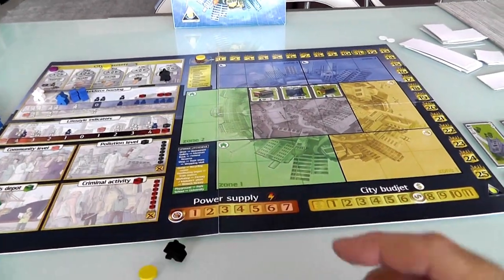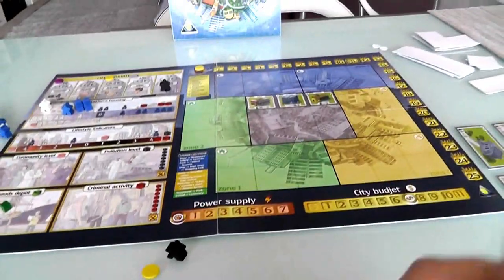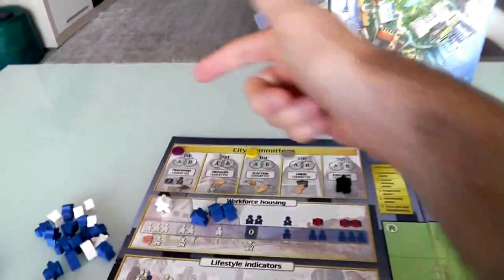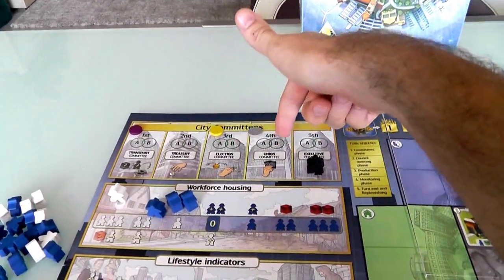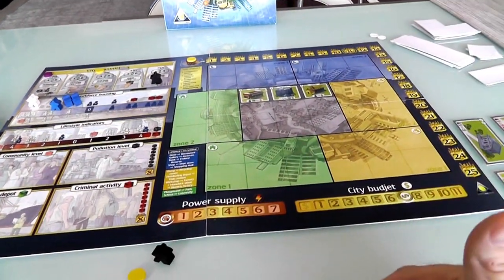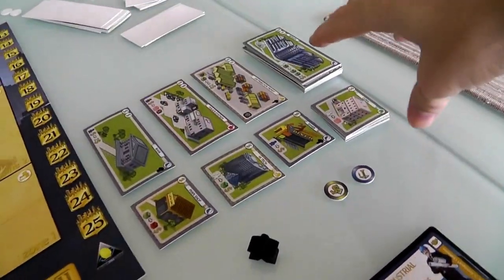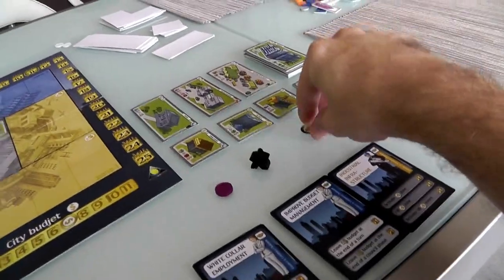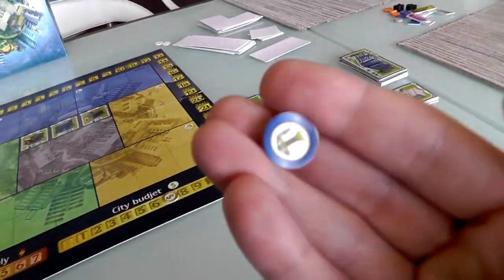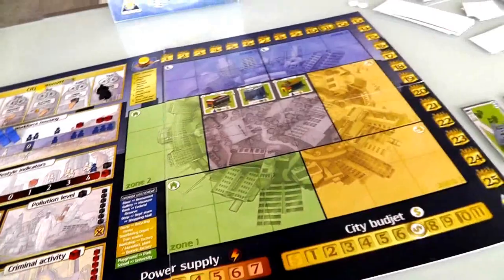We have votes and secret interests that we're trying to pursue. In turn order, starting with Jen, then me, then Councilman Jam, each of us will make a proposal to the council. We will propose either to build one of the buildings the engineering department has come up with, sell an existing building to private enterprise to increase the city budget, or move a building to rezone and make room for new buildings.